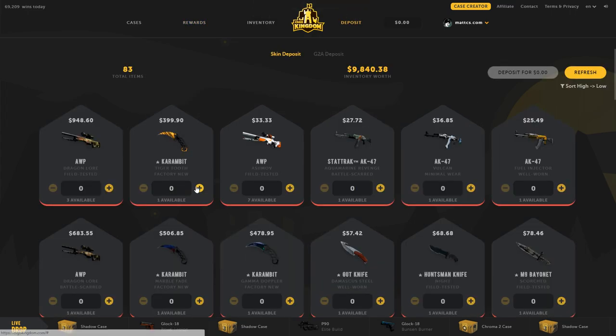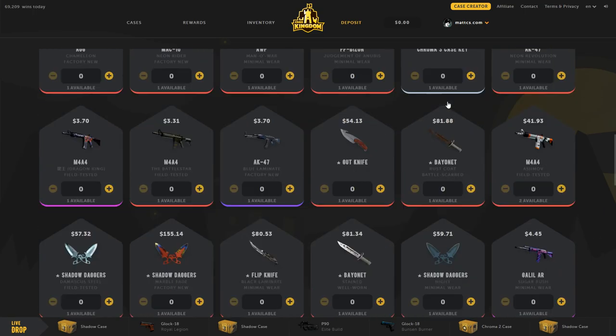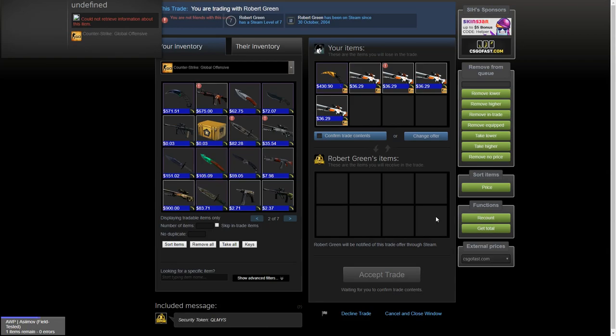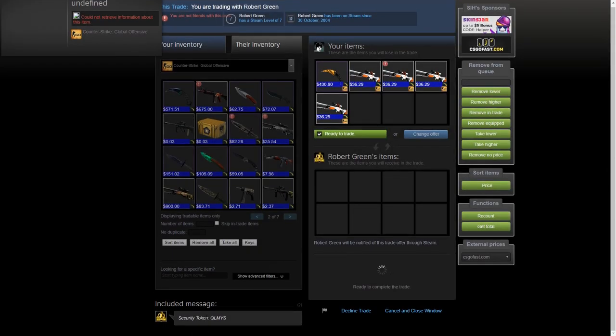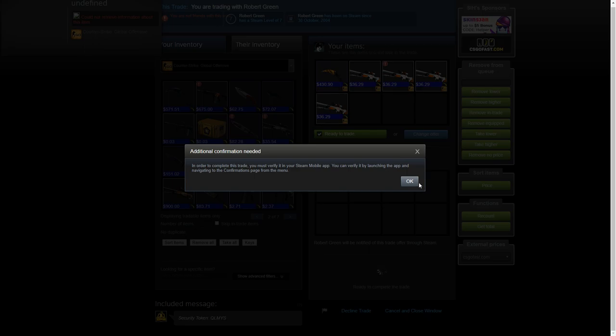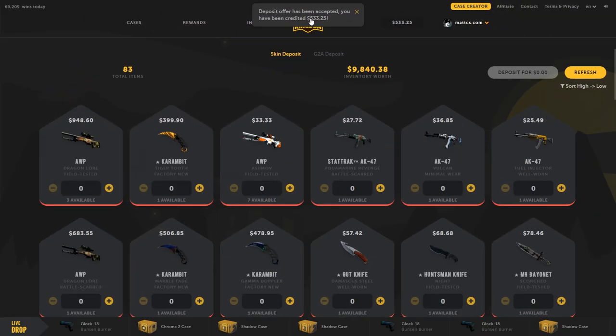I've already redeemed the code so it won't work for me, but I'm going to deposit 500 of my own money — actually 533 — and see if I can make any profit. You can deposit your skins very easily on this website. Here's the trade offer, I'm going to be accepting it on my phone. The deposit has been accepted — I've received 533.25.